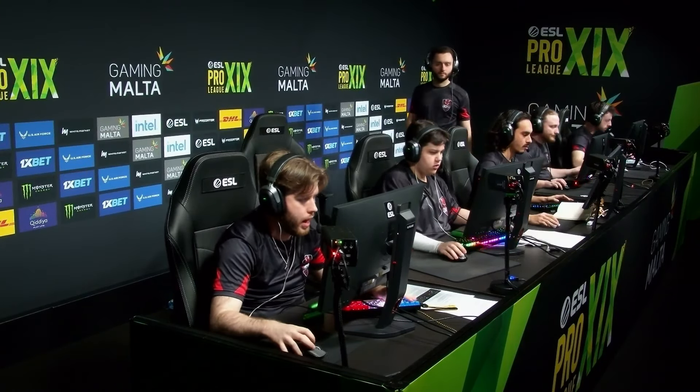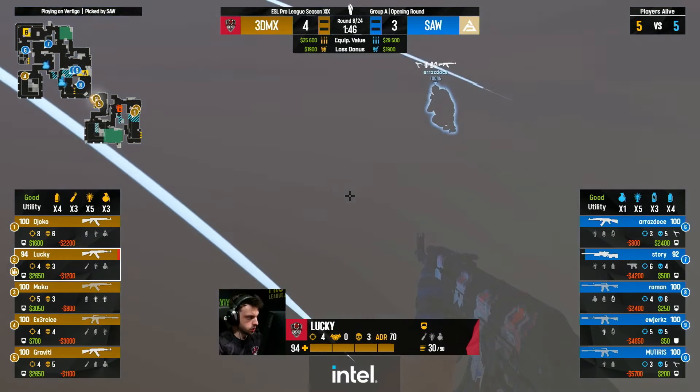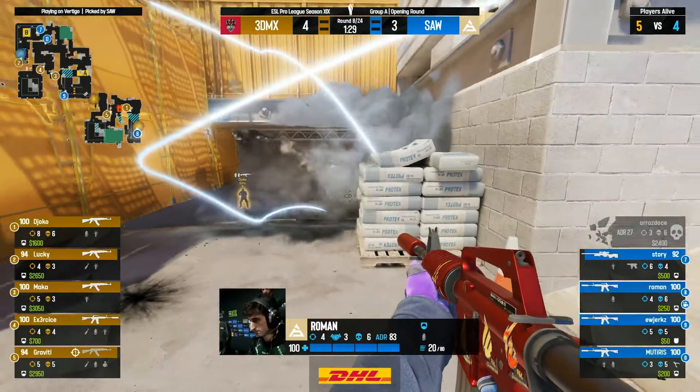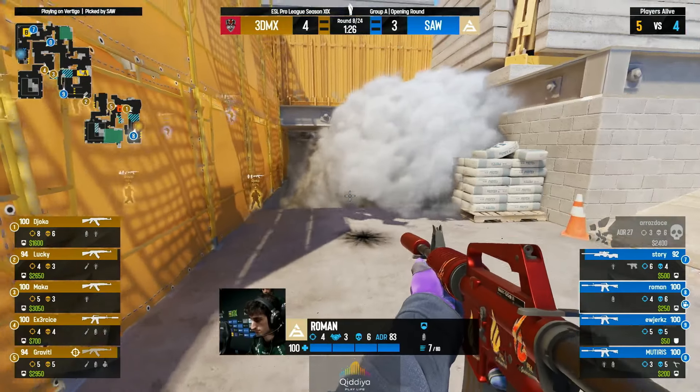It's a good sign for 3D MAX that gravity seems to be starting confidently — happy to be the point man up ramp. So often you need a player like that, happy to take these duels straight up. Famously at the Paris Major it was zywOo just doing that over and over again — it's kind of a role we know exists, but on Vertigo there's very much a 'run up ramp' role in these sorts of rounds. Round eight — lucky up close and gravity's done it again. Aaronsdos taking down with spam through the corner of the smoke.